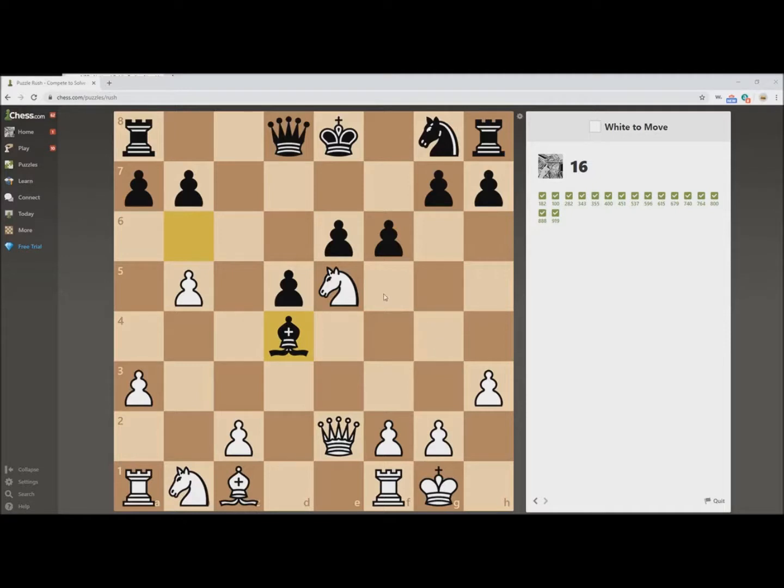This is a very instructive position. Black is actually in a bit of trouble here, even though they've got a nice pawn structure. This is a great example of why I say: if you're playing Black, never play an early F6 unless you've got a really good reason, because your King gets opened on this diagonal.